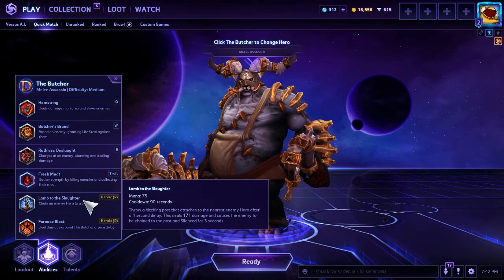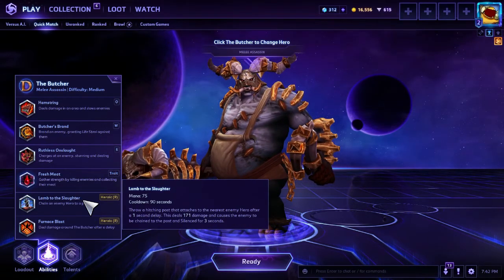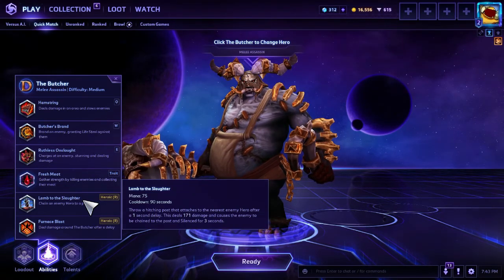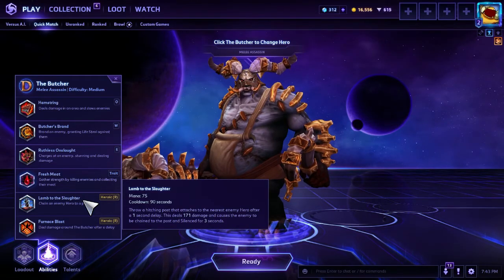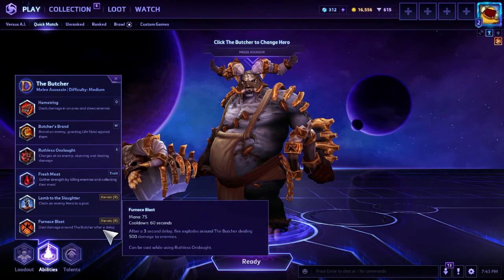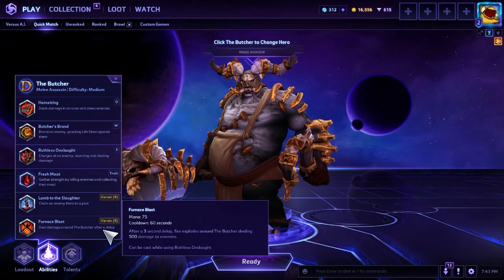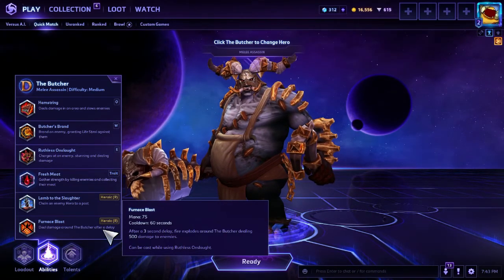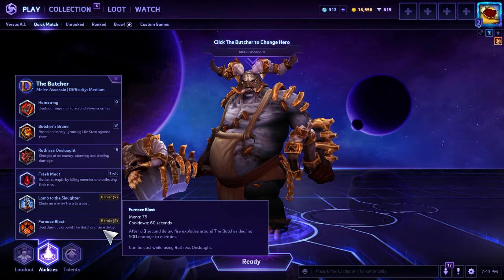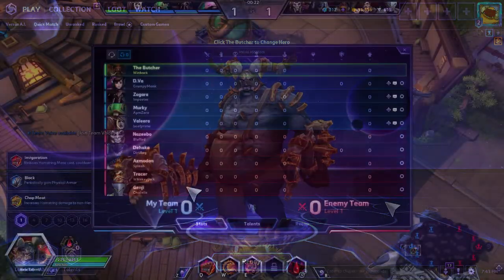Lamb to the Slaughter is your first ultimate — a big circle you slap on the ground that shoots out a spike in the middle, chains someone to that spike, and yanks them back if they try to leave. They're silenced the whole time — pretty significant lockdown for a single target. Furnace Blast is your other ultimate, a more meme-y one that explodes after a delay for a huge amount of damage. You can cast it while charging, but you should cast it before you charge. Let's hop into this game.